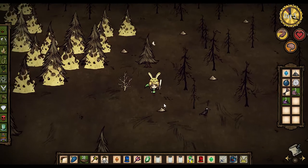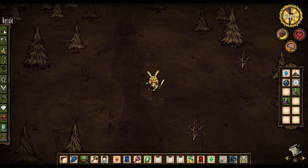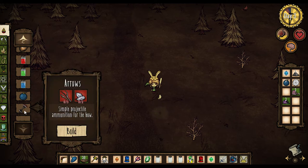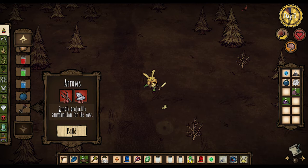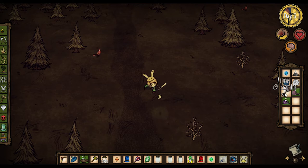One of the last items we haven't looked at yet are the actual recipes for the arrows. These arrows are craftable now — they take five sticks and two flint. If we build one, there you have it: you get 10 arrows per quiver. We can't really use them yet because we don't have a bow, but I'm certain that'll be coming soon.